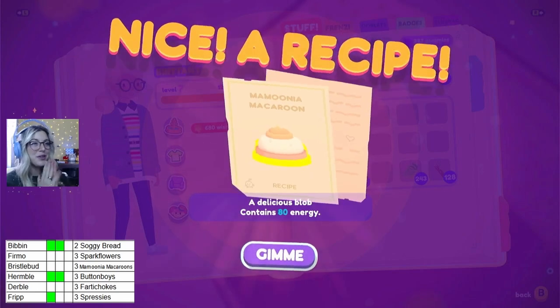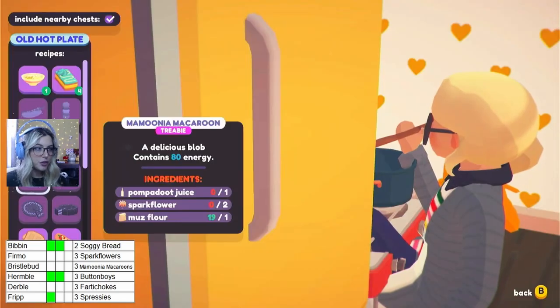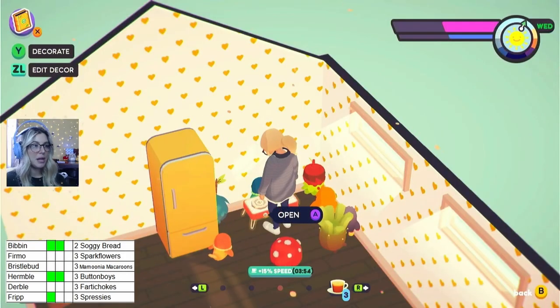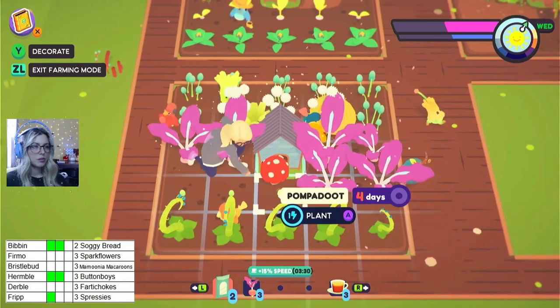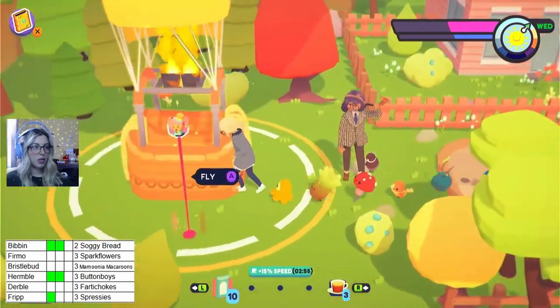We can make the Mumunia macaroon! We need to see what we need for it — Pompidou juice and spark flowers. So we need to start planting some Pompidous. Let's head over to Mumunia and get some more spark flowers.